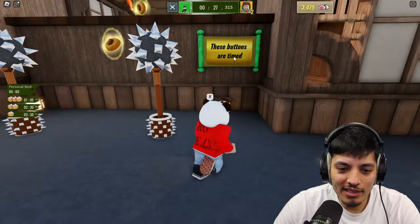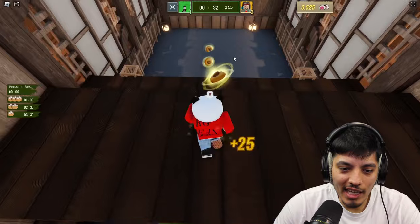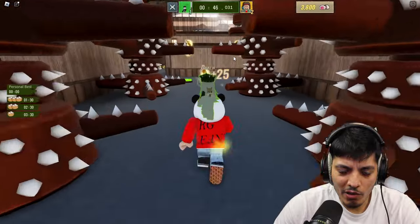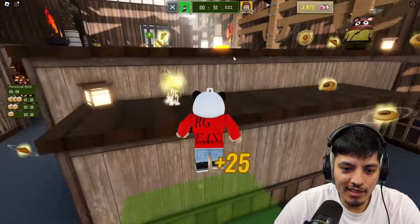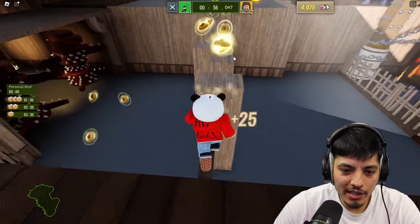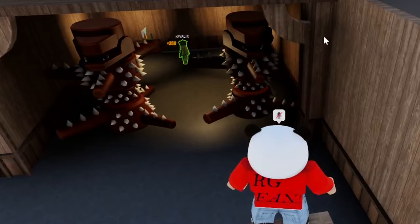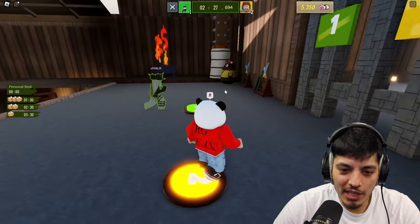Now we... wait, these buttons are timed? So you got to do this before the timer runs out. Don't leave me behind. Nice. Better watch out — you don't want to get hit by the spikes. I see a green. You're supposed to come up this way, I think. She's going for the sushi — of course, everybody loves sushi. Press the button. There you go.